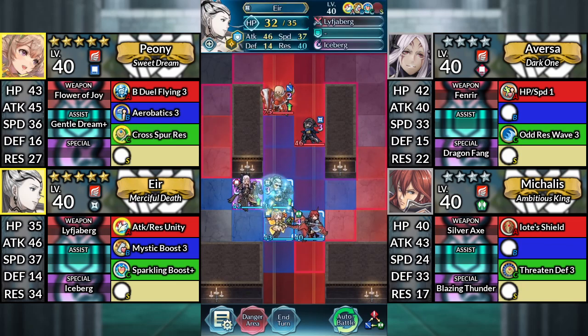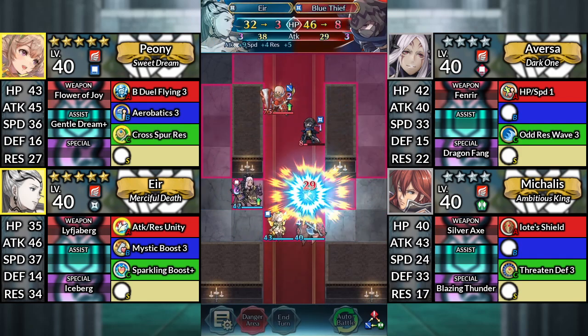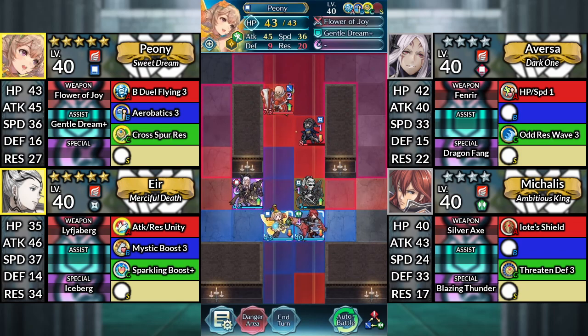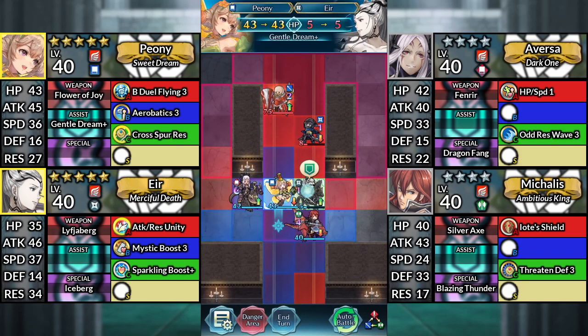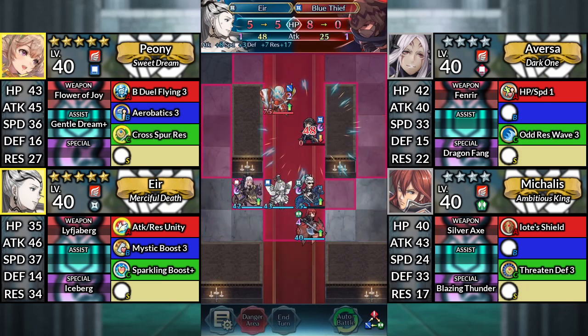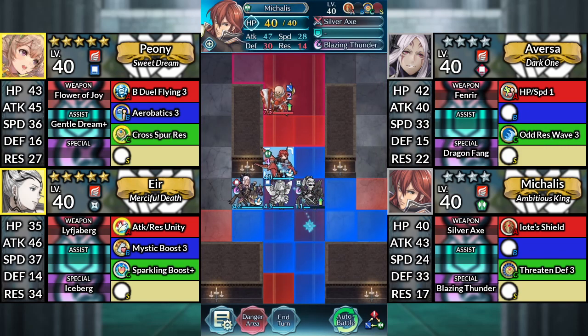For turn 3, move Air 1 space to the right and attack the Blue Thief. Move Peony up 1 space and dance Air. Use Air and attack the Blue Thief. Move Macalus above Peony. Then, end your turn.